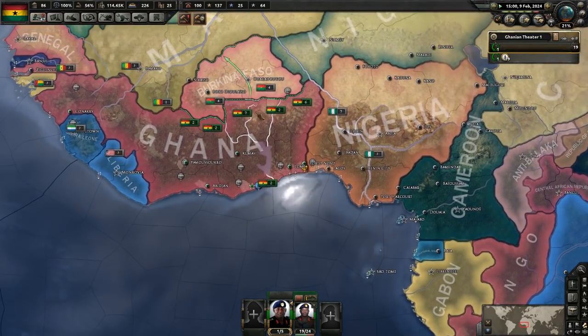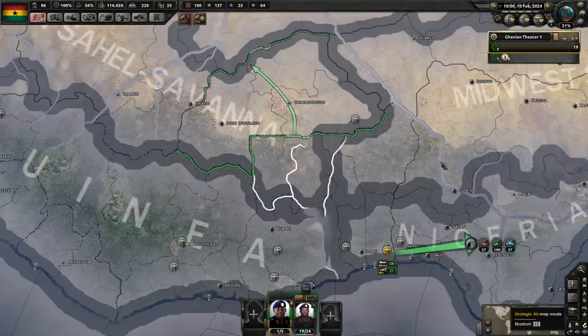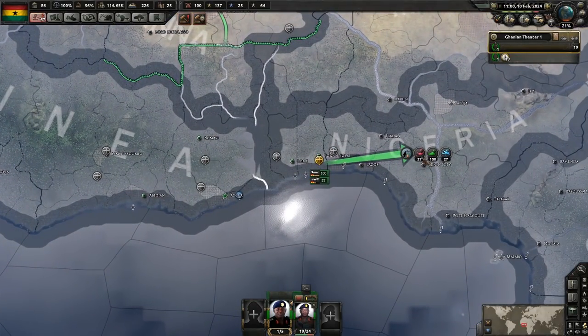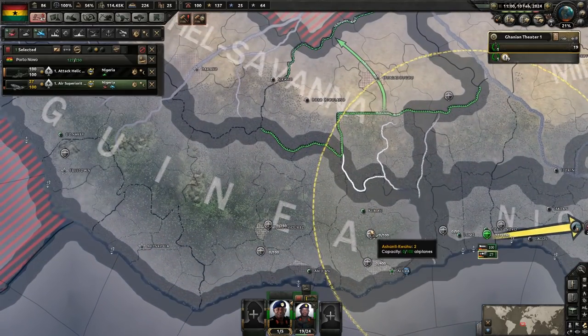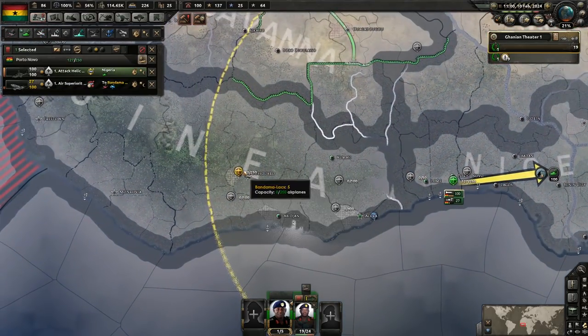Because if we're going to want to start doing some naval invasions, now that we actually have some ships, we can do that. We're going to need to move our planes to prepare for this.